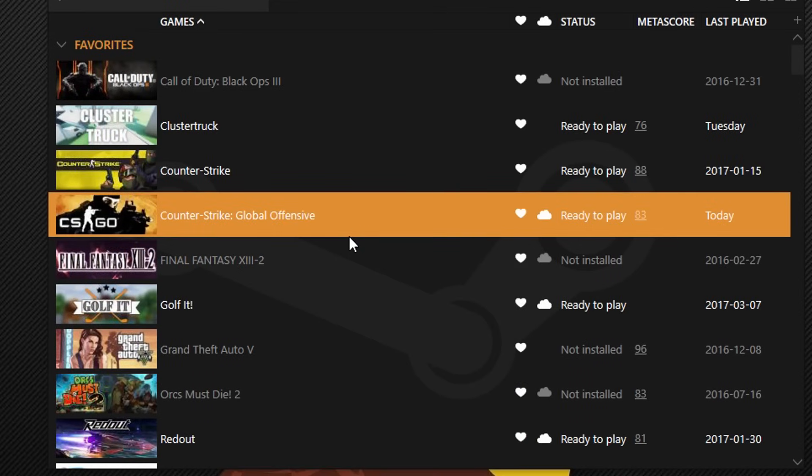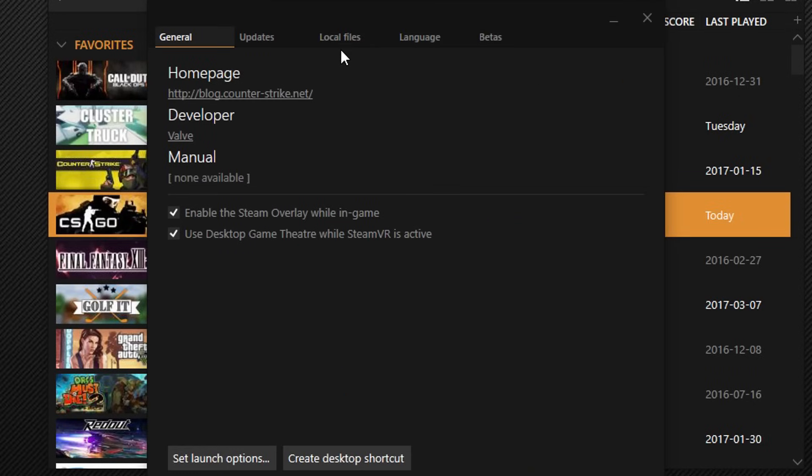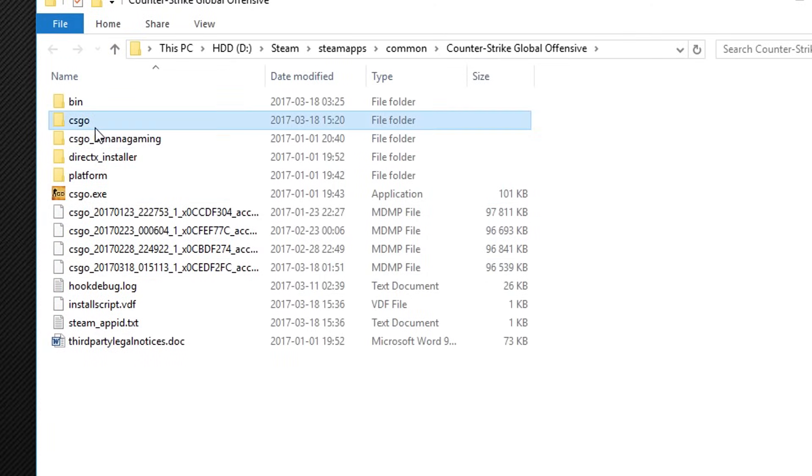Now I can't promise anything, but I will show you how to do it. Right-click CSGO on Steam, choose Properties, Local Files, Browse Local Files, CSGO, Maps and Workshop.